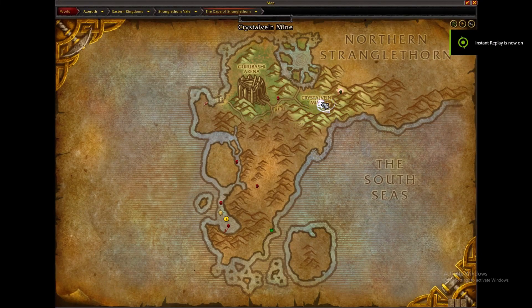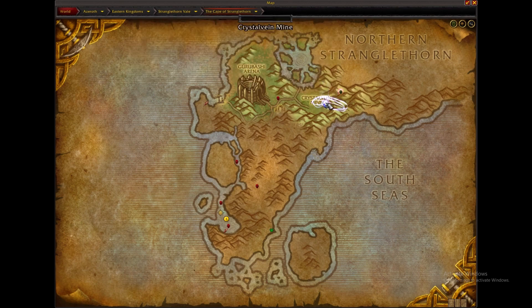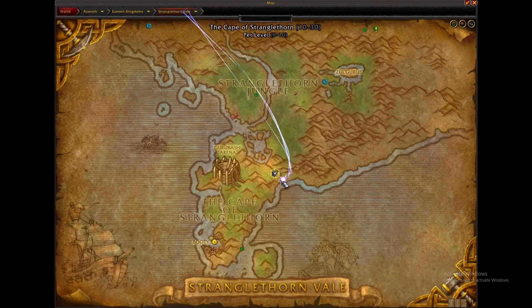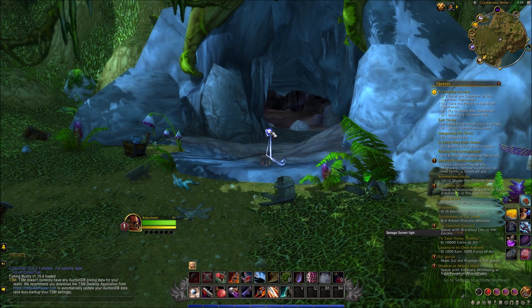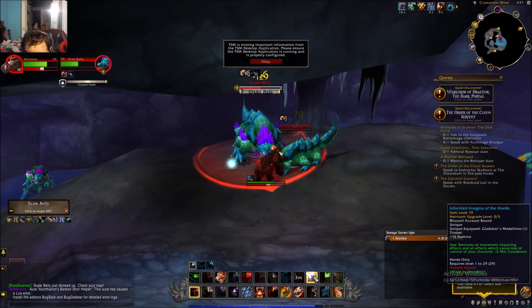I'm covering the chromatic sword farm. It drops from a rare, has a unique appearance, and a unique price. You can sell it anywhere between 1k and 300k pretty easily. If you're on a very full pop server it could be very cheap, but I've seen it go as low as 30k.